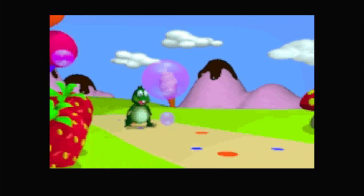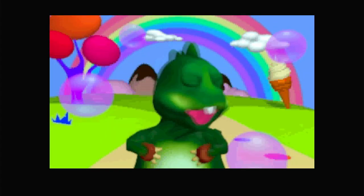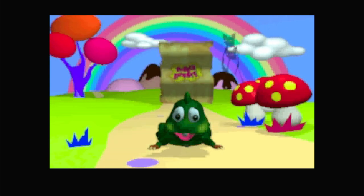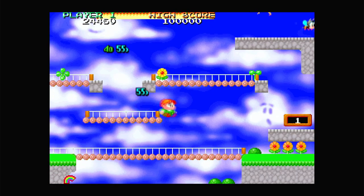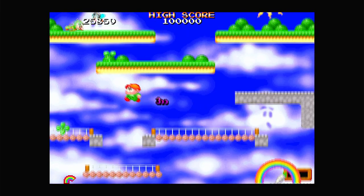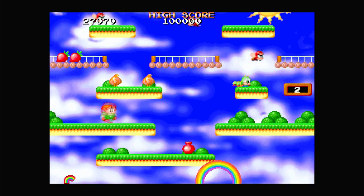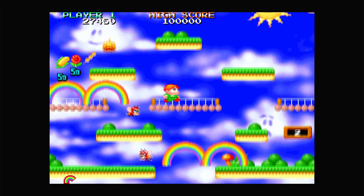Bubble Bobble also featuring Rainbow Islands — that's the compilation brought up in the International Moto X segment. While the original versions are ported to the PS1 and the Saturn by Probe Entertainment, Craftgold was responsible for the enhanced version of Rainbow Islands. Like International Moto X was their last game, this compilation's enhanced version of Rainbow Islands was Craftgold's final contribution before closing its doors in 1998. I believe a set will make it a perfect tribute to their final work.